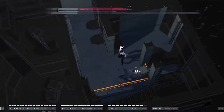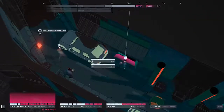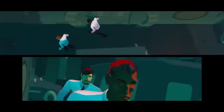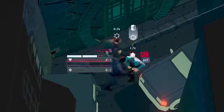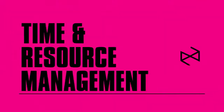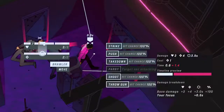John Wick Hex is an innovative tactical game where players manage the time it takes to complete a physical action instead of turns. Not only do you need to face brutal opponents, but you must also fight against the clock. Time, options and resources are limited, so use them wisely.